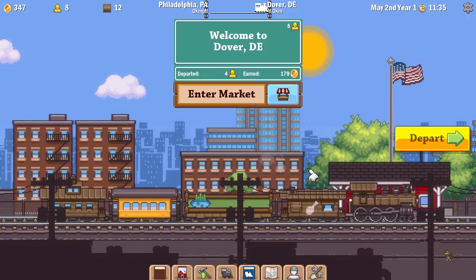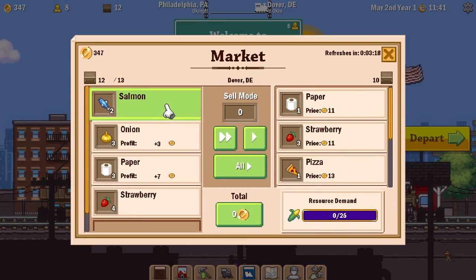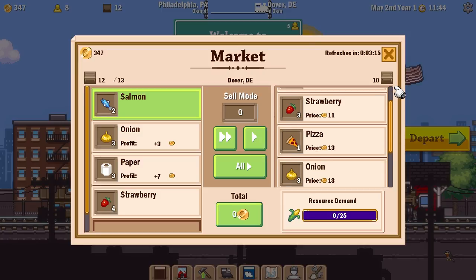Hey there, Foxy Gamers! Welcome back to Tiny Rails. We are here in Dover, Delaware. Let's check out what's on the market in Dover.